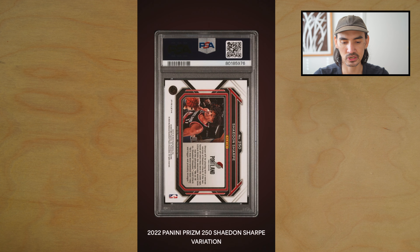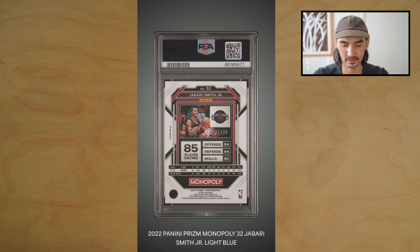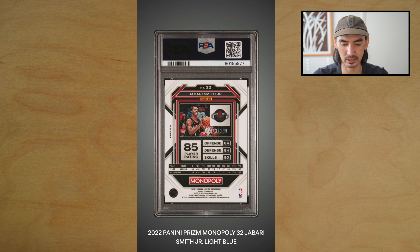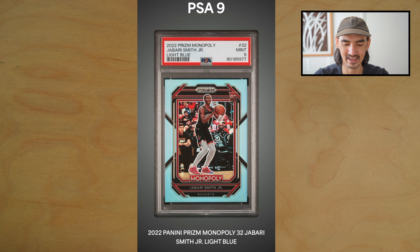Next we have a Shaden Sharp Prizm variation — boom, PSA 10! Next, a Jabari Smith Monopoly light blue out of 199 — this card was pristine from what I can remember, I expect this to be a 10. Oh no — PSA 9. I don't know about that one.